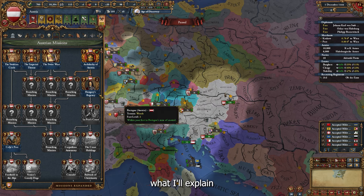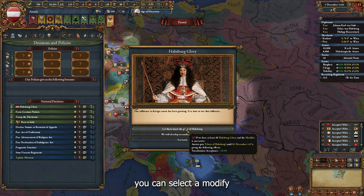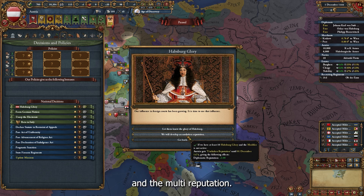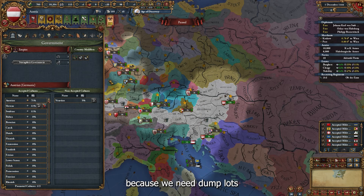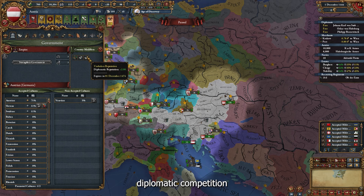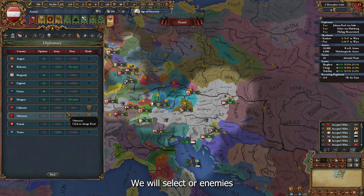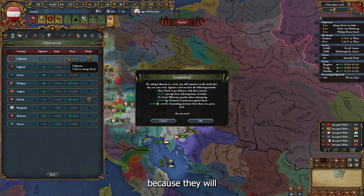Our first mission unlocks the Habsburg Glory mechanic. Habsburg Glory is a special mechanic for the House of Habsburg — if you have enough points you can select a modifier for colonization acceptance and diplomatic reputation. The first one I'll choose is diplomatic reputation because we need it a lot. As you can see, this modifier will last around 30 years — amazing.